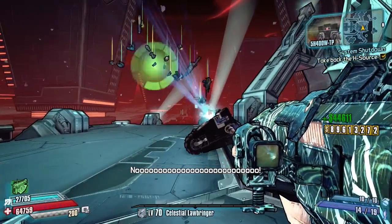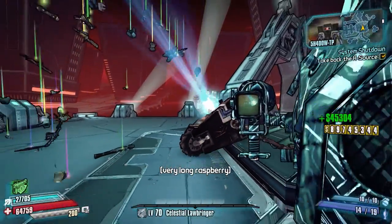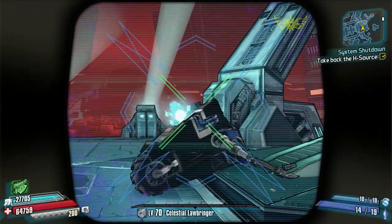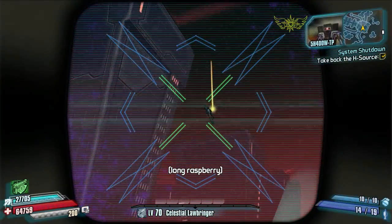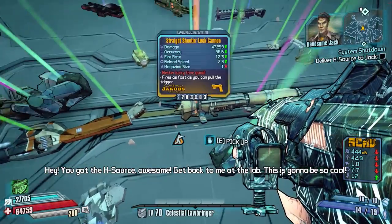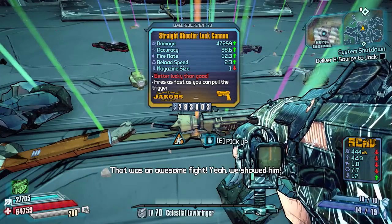We are farming EOS/Shadow Trap at the end, doing the moonshot farming method where you back up your save game as a read-only file before you take the Hatesphere, and you can continuously go back in and farm for legendary weapons. On this occasion, there is our legendary Luck Cannon pistol.